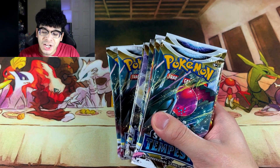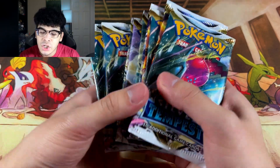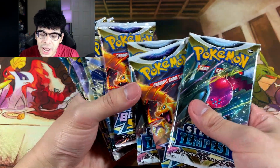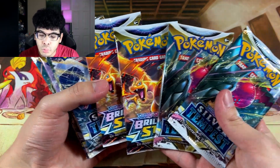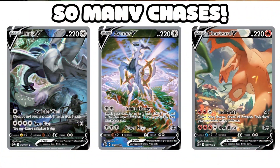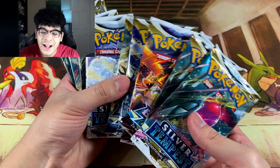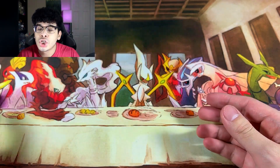The booster pack selection is actually pretty good. You obviously don't get Scarlet and Violet packs, but you do get two Silver Tempest and two Brilliant Stars. So you could either hunt for that Lugia alternate artwork, or you can hunt for some Arceus or Charizard cards. And obviously, we got 12 booster packs total.